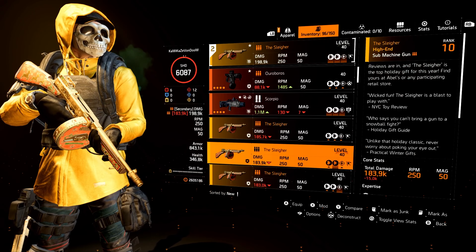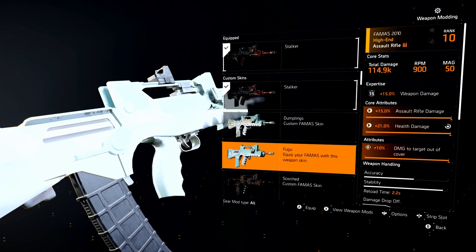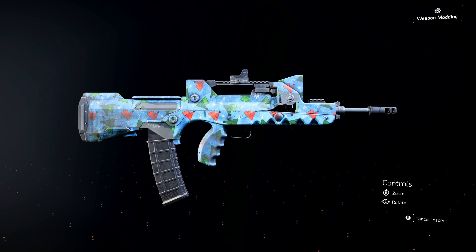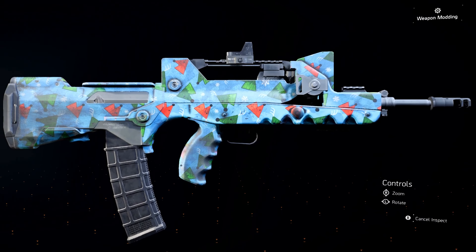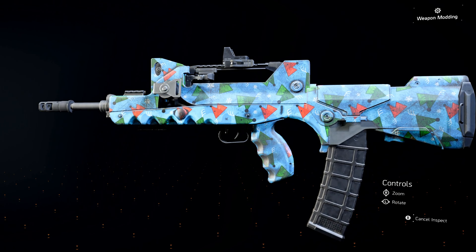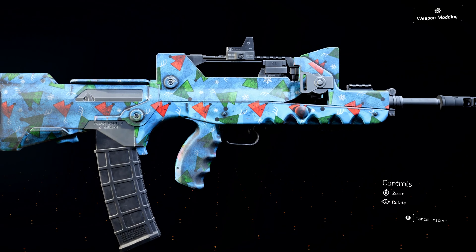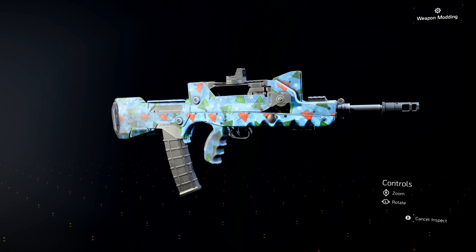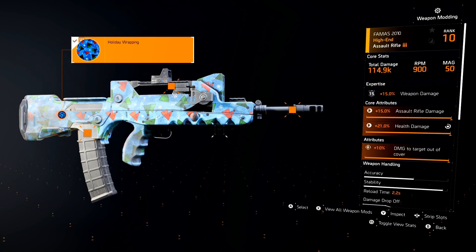We just got a new holiday exclusive skin. Let's put it on the FAMAS — holiday wrapping. There it is. Look at that. Nice. This is the old school wrapping paper from Division 1 — a direct reskin of the wrapping paper from Division 1. I remember this wrapping paper quite clearly. They had this one in the first game in a whole bunch of different colors, but this one is in blue. Pretty cool, not too shabby.